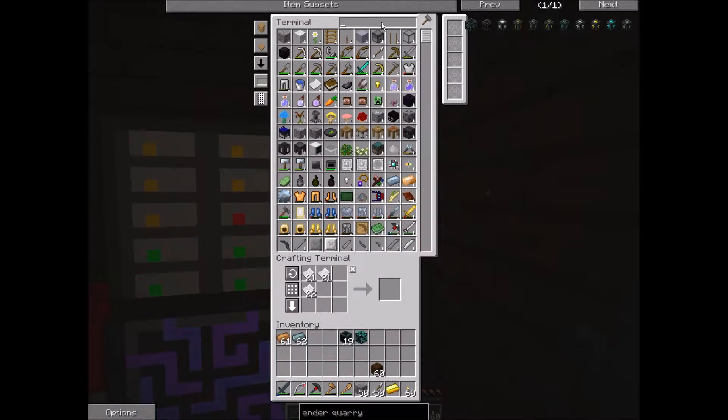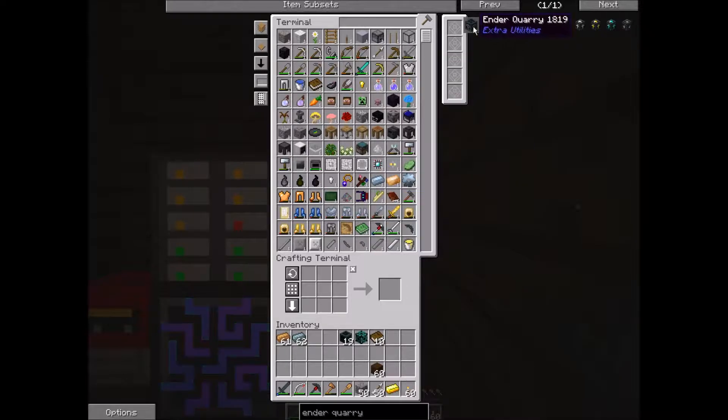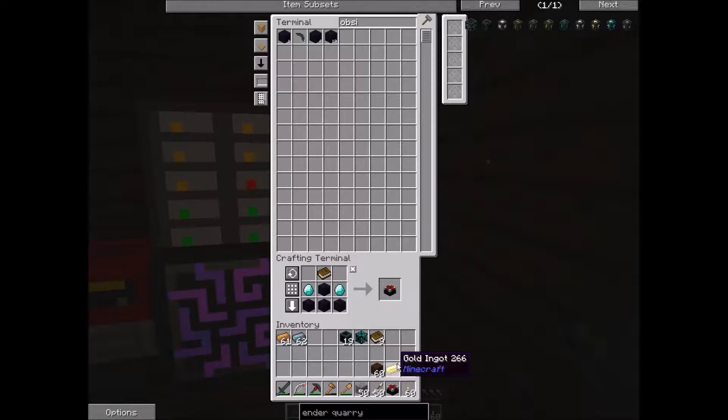We'll hold off on the leather. We also need some leather — go kill some cows as well. So we have those books. We're going to need to make an enchantment table, so let's do that. Do you have all the diamonds? Yes. There we go — enchantment table. Where should we put the enchantment table? Let's put it right here.